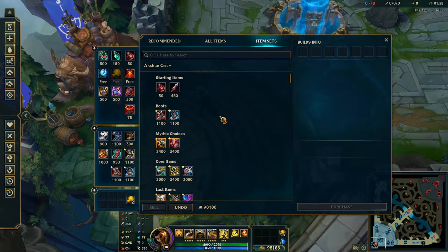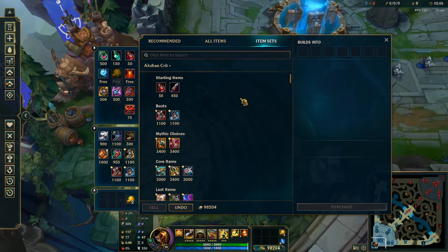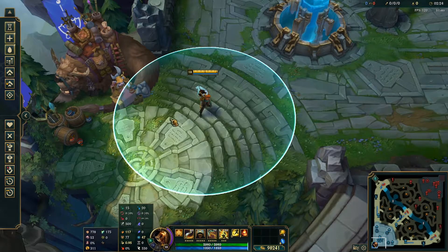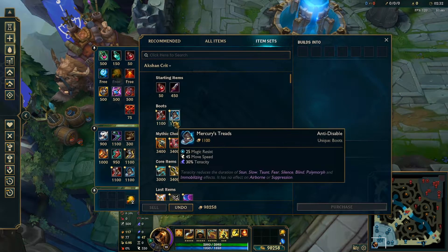Starting off with Auction crit — this is the most viable way of playing Auction in my opinion. Your starting items should always be Health Potion and Doran's Blade no matter what you're playing. For boots, you should be going Plated Steel Caps or Mercury Treads depending on your matchup and team comp. Auction needs that extra survivability to transition into the late game, and with Bone Plating and Shield Bash on his rune page, he's naturally quite tanky — these boots just make him tankier.